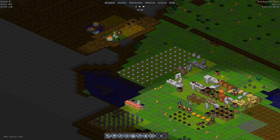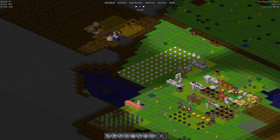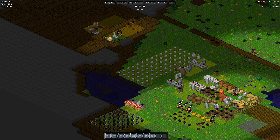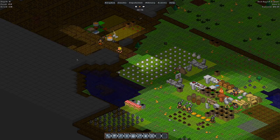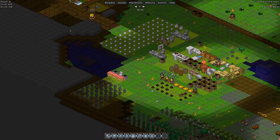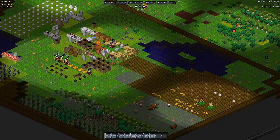We got the blacksmith building made. All I really need right now is just to smelt one bar. Once that's done, we should get the cutting wheel made, and once that's done we will have our machine shop.